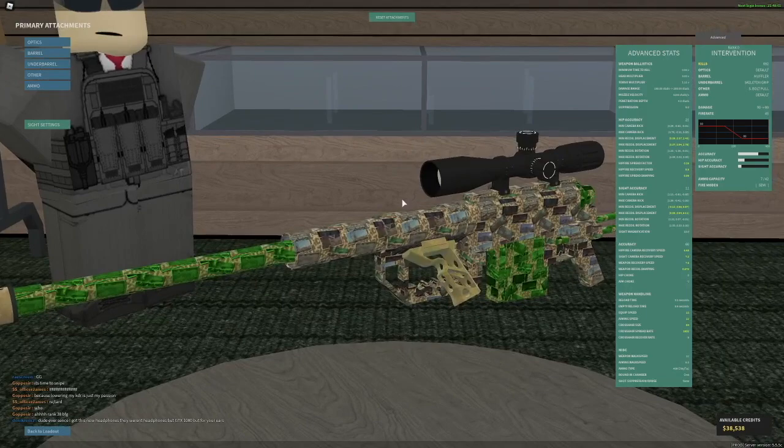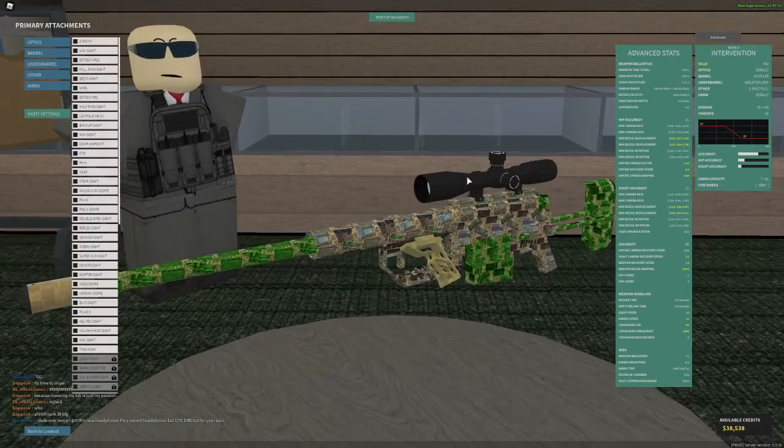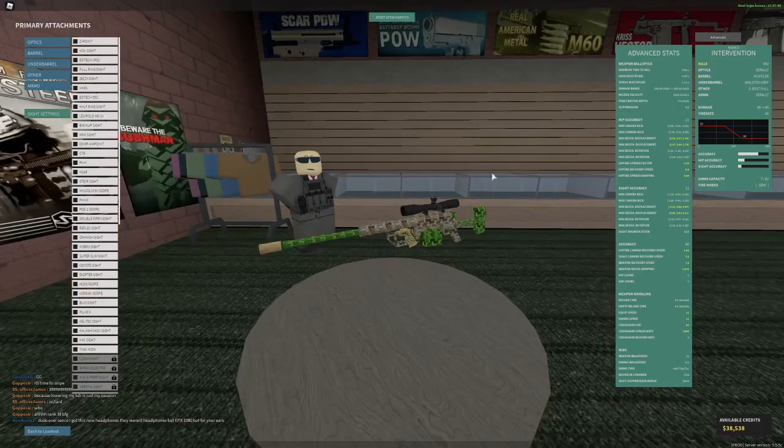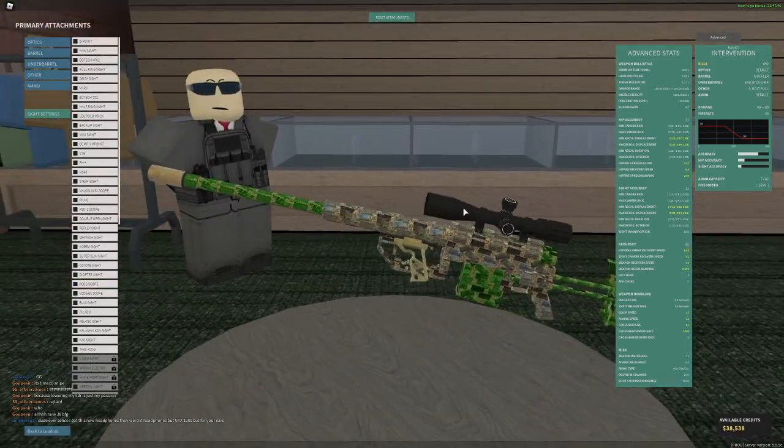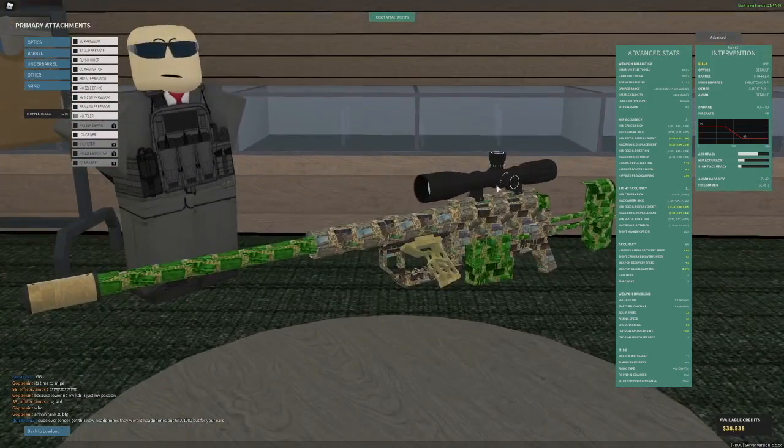We're going to go over attachments a little bit because they vary a lot for different sniper rifles. For optics, you can use irons or the scope that comes with the gun, or any optic of personal preference. But I do recommend for a lot of snipers just using the scope it comes with — the Intervention is one of these examples.